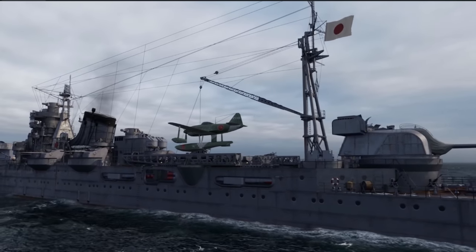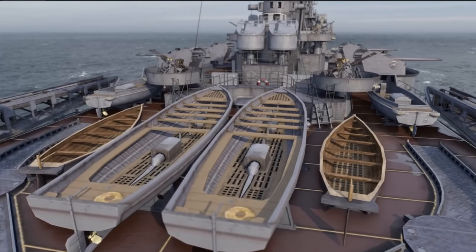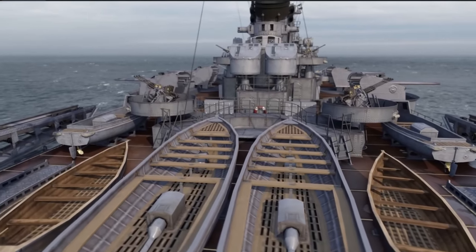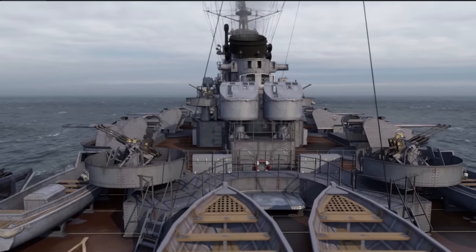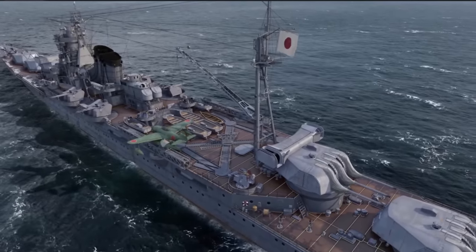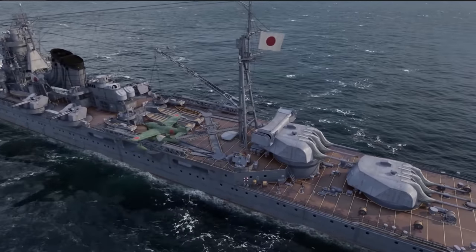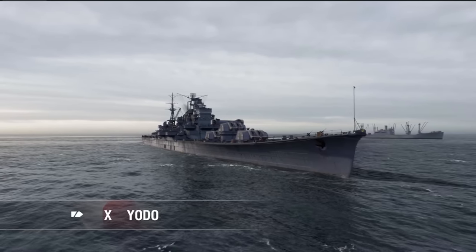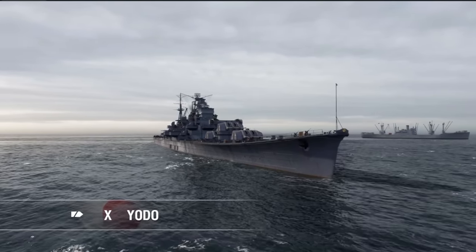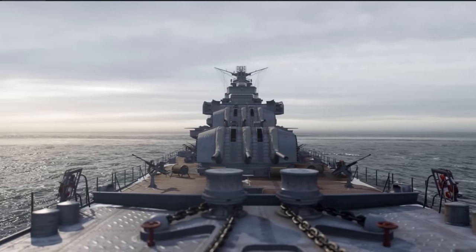As for the torpedoes, tier 9 gets some pretty good range — 15 kilometer torps that do nearly 24,000 damage, though at only 57 knots, so they're slow. That's still a very painful random torp. The speeds of the ships are really quite good — 34.5 knots at tier 9 — so they're all reasonably fast light cruisers.